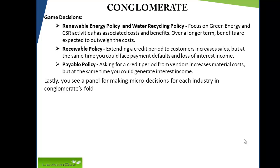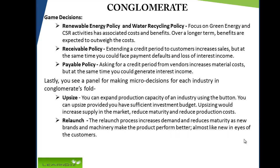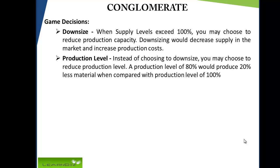Lastly, you see a panel for making micro decisions for each industry in the conglomerate's fold. Upsize: you can expand production capacity of an industry using this button, provided you have sufficient investment budget; upsizing increases supply in the market, reduces maturity, and reduces production cost. Relaunch: the relaunch process increases demand and reduces maturity as new brands and machinery make the product perform better, almost like new in the eyes of customers. Downsize: when supply level exceeds 100%, you may choose to reduce production capacity, which decreases supply and increases production cost. Production level: instead of downsizing, you may reduce the production level — a production level of 80% produces 20% less material compared with a production level of 100%.